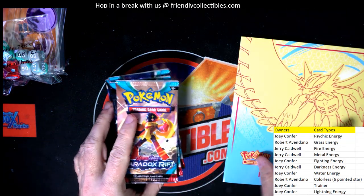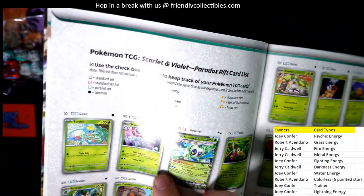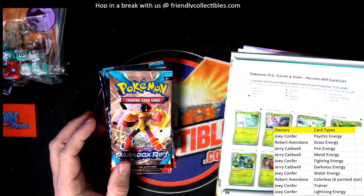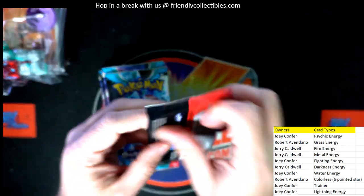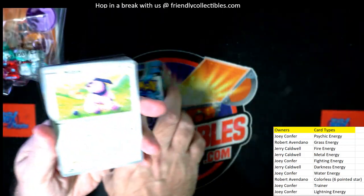Alright, here we go. We can also use our player guide, page 20 — if you're new, this is the kind of stuff we're looking for. So use that player guide. First up, we're going to have six or so commons right off the rip.